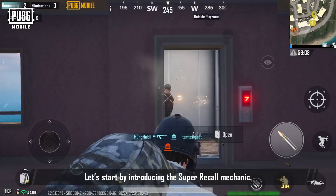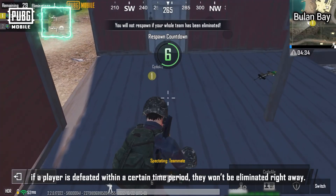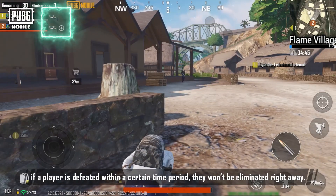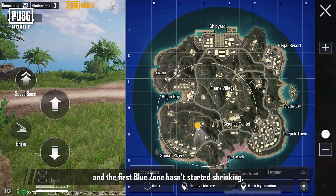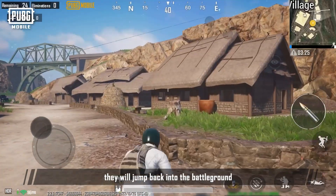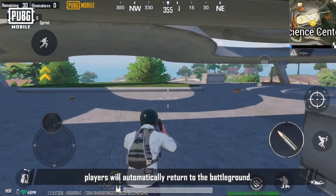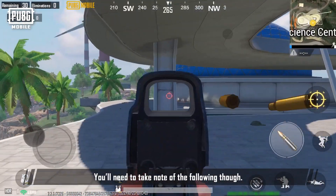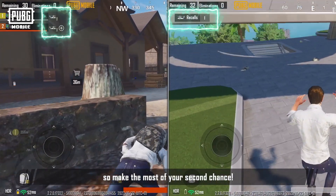Let's start by introducing the Super Recall mechanic. When playing as a duo or squad, if a player is defeated within a certain time period, they won't be eliminated right away. As long as they still have a teammate in the match and the first blue zone hasn't started shrinking, they will jump back into the battleground with a weapon. When playing solo, players will automatically return to the battleground. You can only be recalled once like this, so make the most of your second chance.